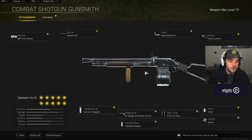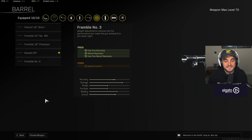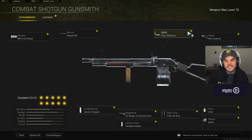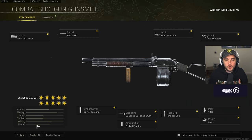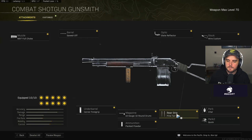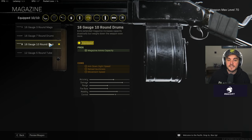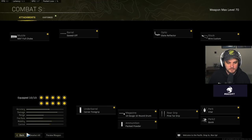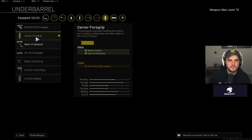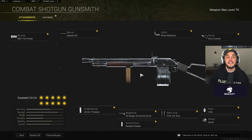Here's the combat shotgun class setup: M97 full choke muzzle. Sword off barrel for increased damage to help get those one-shot kills. Slate reflector optic — doesn't really matter, use whatever you want. Wire custom stock. Vital perk, which increases torso damage — since pellets hit the chest, this is what gives you those one-shot kills combined with the sword off. Quick perk so you run around faster. Pintile grip for better hipfire accuracy. 10-round drum so you can kill two full squads without reloading. Packed powder for increased damage range. Carver foregrip for better hipfire accuracy.